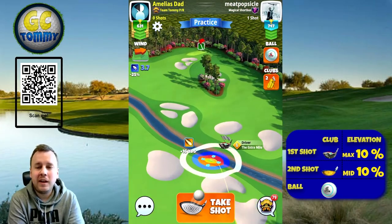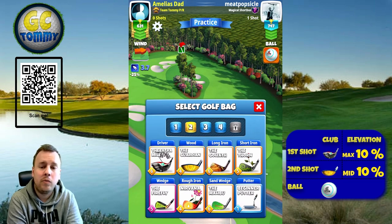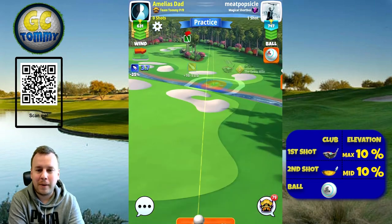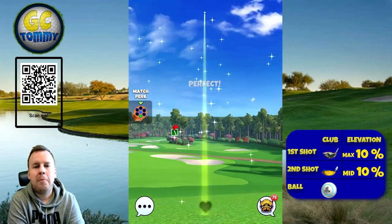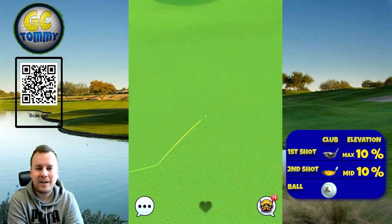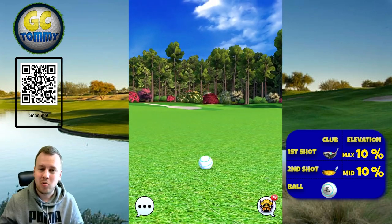On hole number one, to get an eagle and not just settle for a birdie, we need to get over on the right-hand side — basically over the water. I'm going to use my driver for maximum power, using a power three ball. You can use a power four or five ball to simplify the drive and reach further. We need to go max overpower with as much topspin as possible. I only have 4.5 bars, so if you have more, use as much as you can.